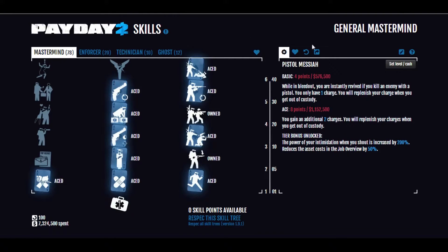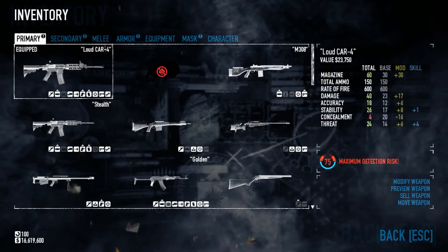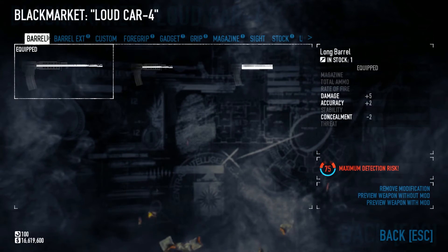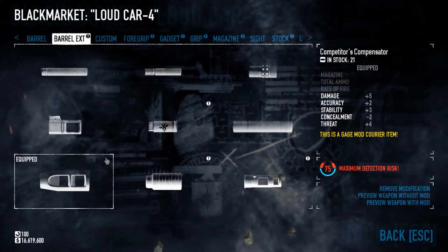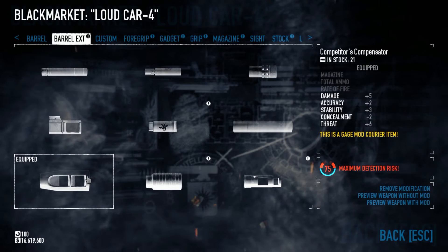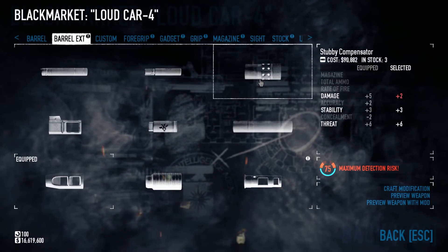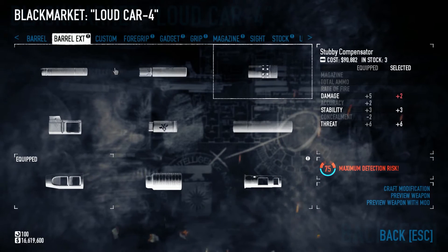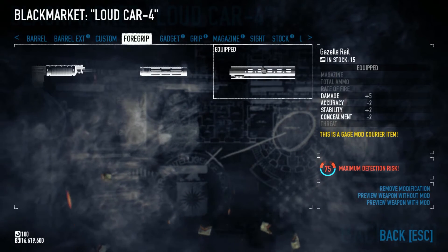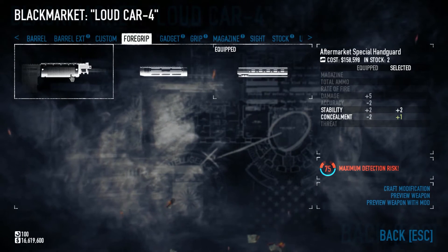That's it for the skill build — onto the loadout. Our main primary weapon for shootouts will be the loud CAR-4 that I've made here. We've got a long barrel on it, and the Competitor's Compensator — you'll only have that if you have the Gauge Courier Pack mod. If you don't, I'd recommend the Stubby Compensator as a nice alternative. For foregrip, I have the Gazelle Rail on it; otherwise you'd normally only have the Aftermarket Special, which is good and you could put that on without the mod pack.